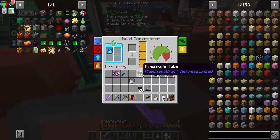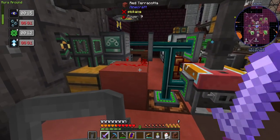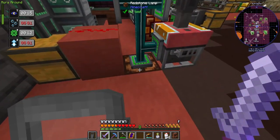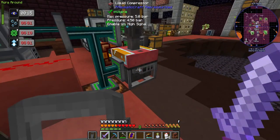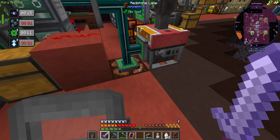The liquid compressor is set to high signal mode. So when this hits eight, this lamp will turn on and this machine will turn on. The lamp is just a quick visual glance.